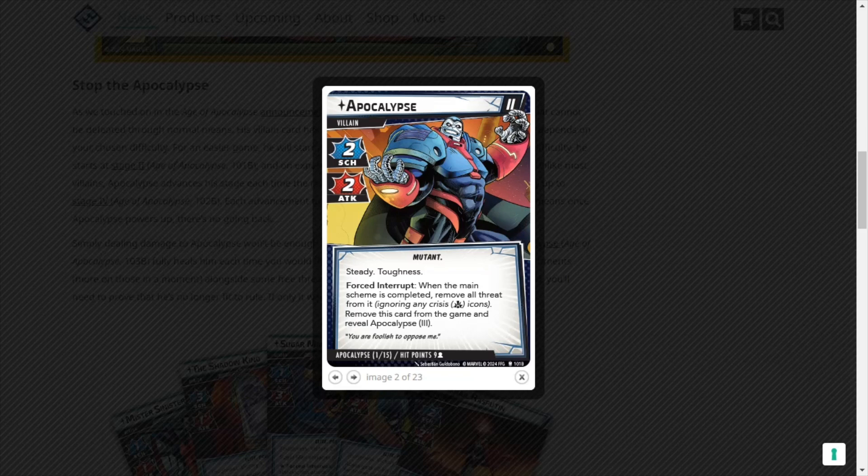Apocalypse has nine hit points per player in stage 2 — he had eight in stage one. Stage three is where we start on expert: scheme two, three attack, steady toughness. When the main scheme is completed, remove all threat from it, ignoring any crisis icons. Flip this card and reveal Apocalypse 4. He's got ten hit points per player. And Apocalypse 4 is a 3-3, now he's stalwart and tough. Apocalypse attacks gain overkill. Forced interrupt: when the main scheme is completed, the players lose the game.